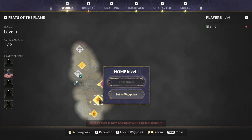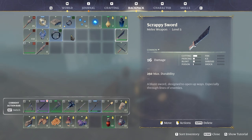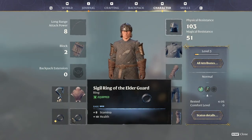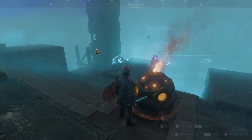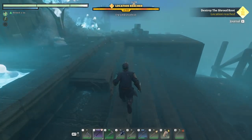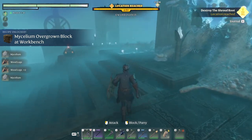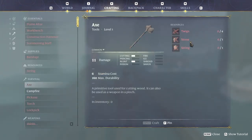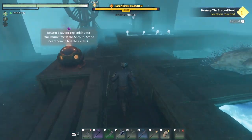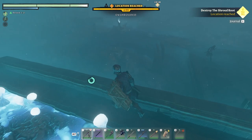I cannot fast travel while in the shroud. So I gotta build an axe. Mana ring — let's check character stats: stamina, health, backpack — eight mana. I don't even know if I'm using mana, so let's just destroy some stuff around here and maybe get something. Mycelium — amazing. What do I need to build that axe? Twigs, stone, and string. I don't think I'm gonna find them in here, but you never know.